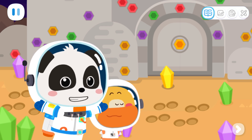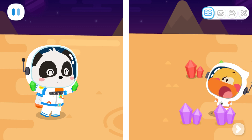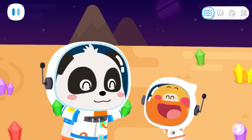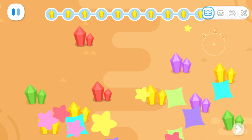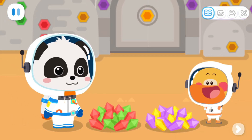Let's collect the crystals first! 1, 2, 3, 4 — I'm done with the green crystals! You picked up 2 at a time! I'm going to try that! We need to pick up 10 yellow crystals! 2, 4, 6, 8, 10! Now let's pick up the 7 purple crystals! 2, 4, 6, 7! Done!